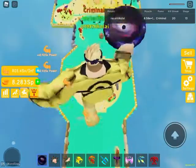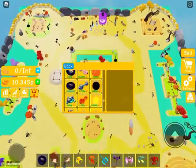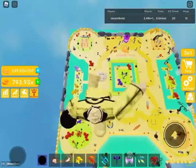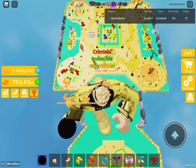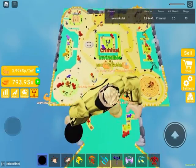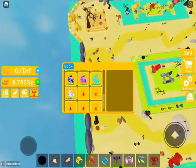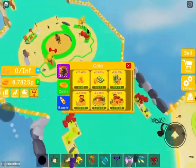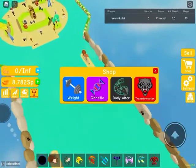Comment down below what your favorite god skill is in Lifting Sim! Okay, black hole equipped — whoa, this is double what I was getting before. Wait, what's the next body alter? 6.9 no... whoa, there might be some Robux spending on that.